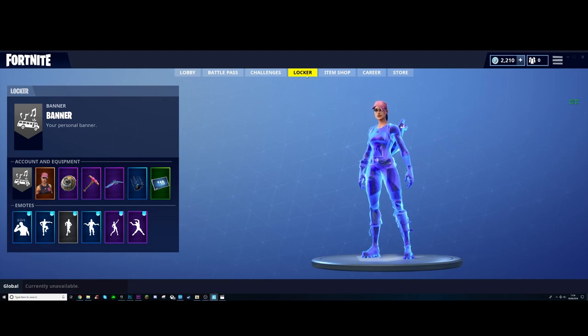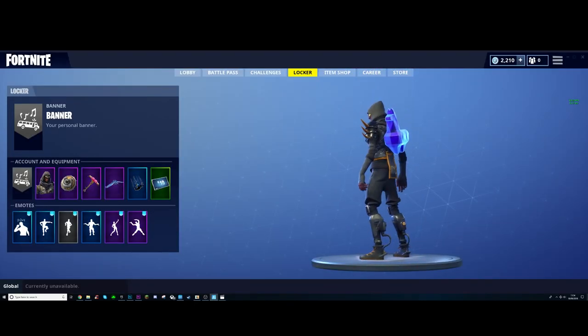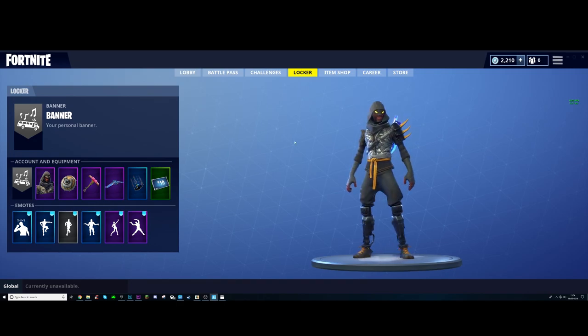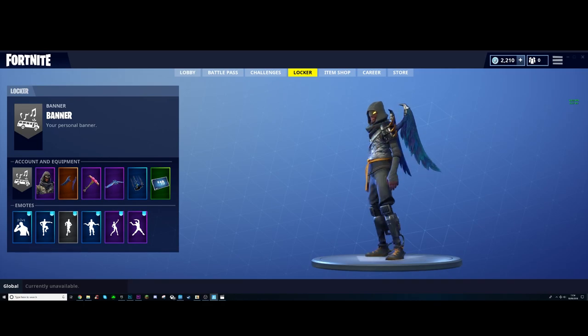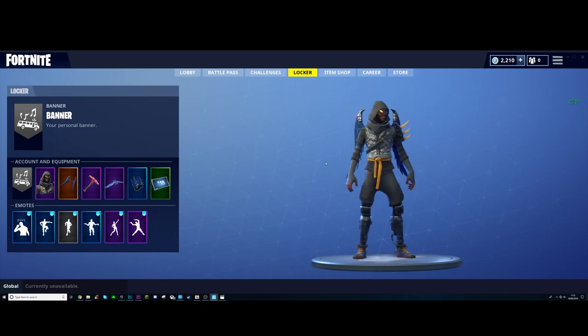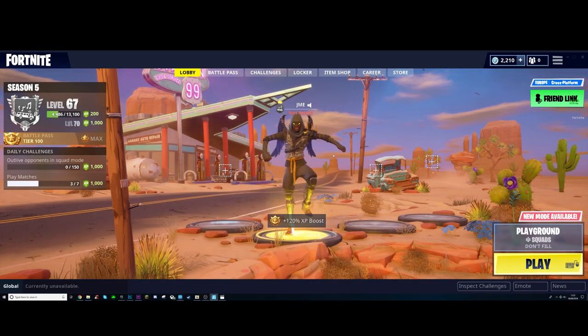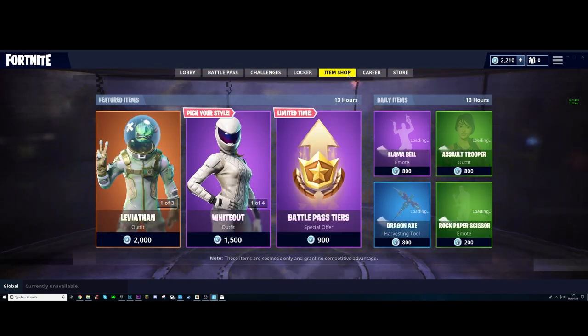So the first unreleased skin is this one right here — the Cloaked Star. How sick is that? This has been leaked for so long but never actually been released — I don't know why. I think this looks so nice. It's an Epic skin so it'll be about 1,500 V-Bucks, but I think it looks great and I can't wait for it to be in the store — I'll probably end up getting it.